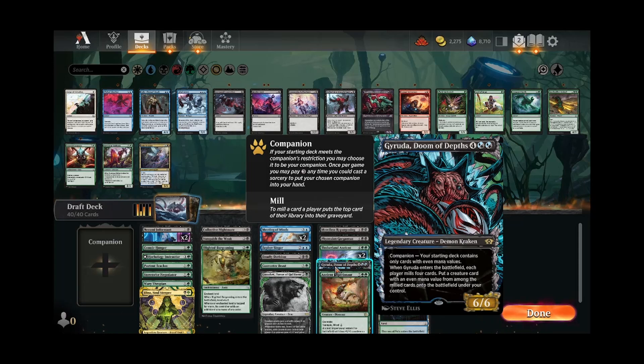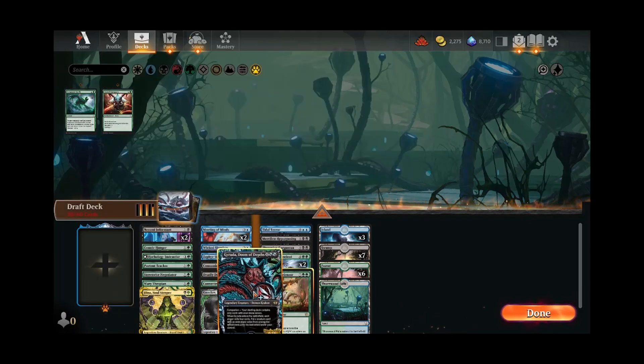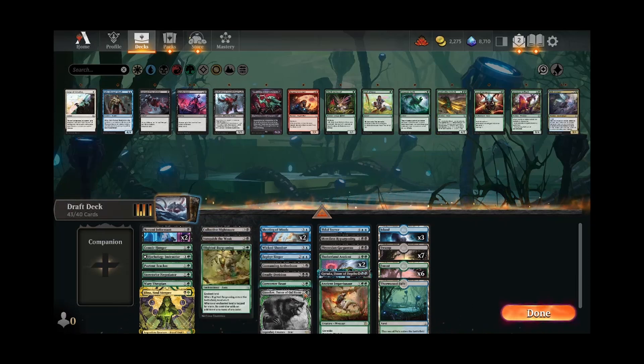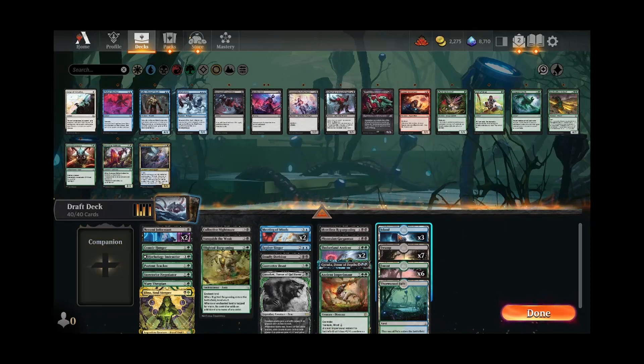I guess the other consideration is running Garuda as a companion. We cut all of our odd cards, but we need to add some extras and we don't have a ton to choose from. We lose a fair amount of our removal too — some of our better pieces of removal. We'd add back Aetherborn, Wicked Slumber, and the Terror. So I think that's how we're going to run it. Actually, let's do Goreclaw — Goreclaw is kind of the focus of the deck, because we're going to do the big stompy creatures. And we'll see how it goes. I'll catch y'all in the first round.